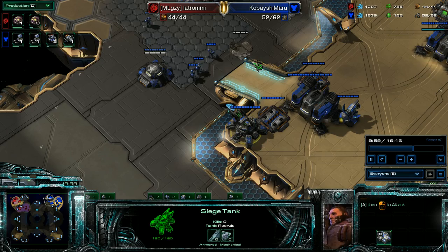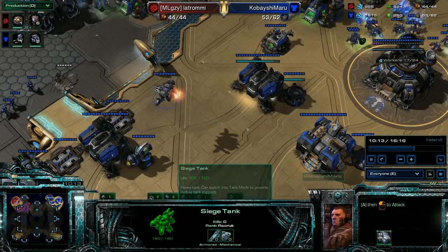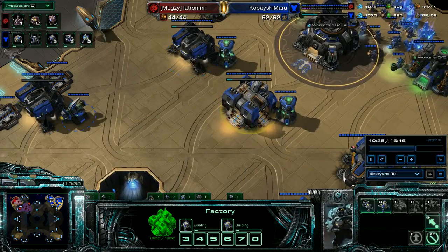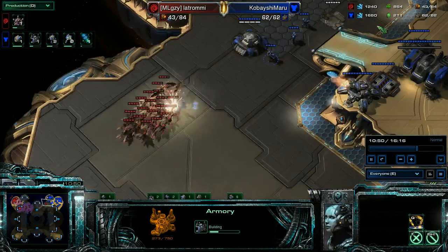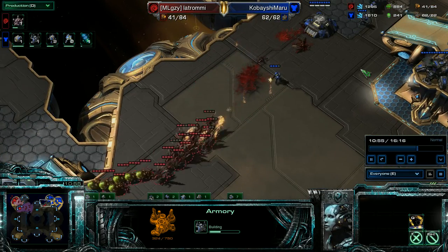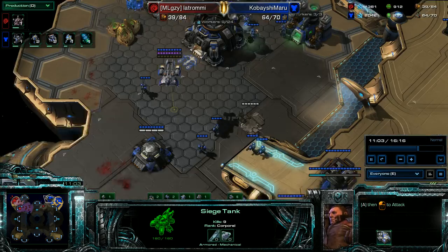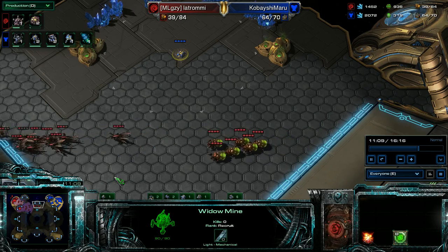I put my siege tank on the high ground. Got my bunker, got my guys building. He's gonna start to push out now. In the meantime, I've got another factory - double Widow Mine, an Armory. So I'm gonna start building Hellbats out of that since he's still going Baneling. He pushes in here and takes some massive damage. He knows this is not gonna work - good positioning on the siege tank, marines, bunker. That's not gonna work. He goes home.